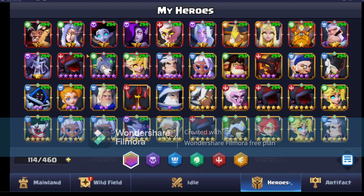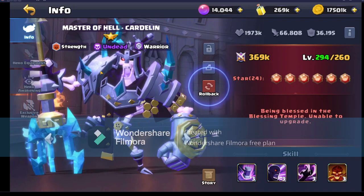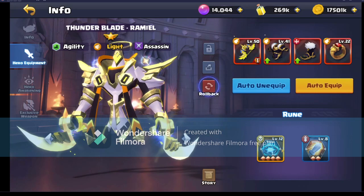Let's start off with the heroes we're looking at right now. As you can see we've still got Lionel, Terence, Margaret, and Diana. We have some new additions to the team - we got Cardeline up, which is a really really good improvement for me. This helps out the guild wars a lot as he's a very very strong PVP tanky warrior. I play him at the front line. We have unlocked his exclusive weapon, and Ramiel is still doing really really good for us.